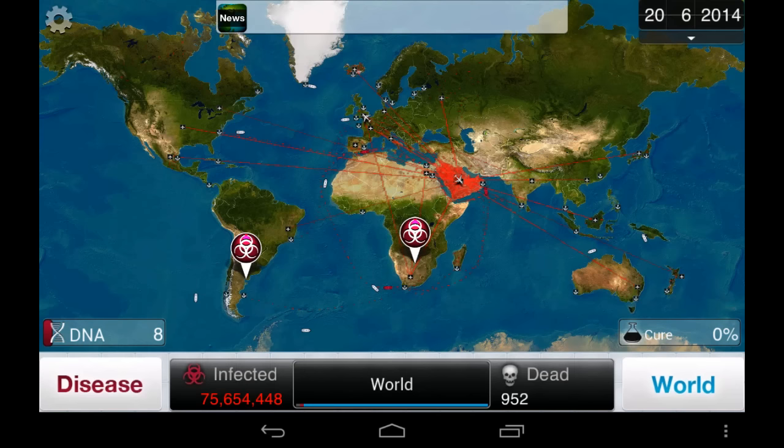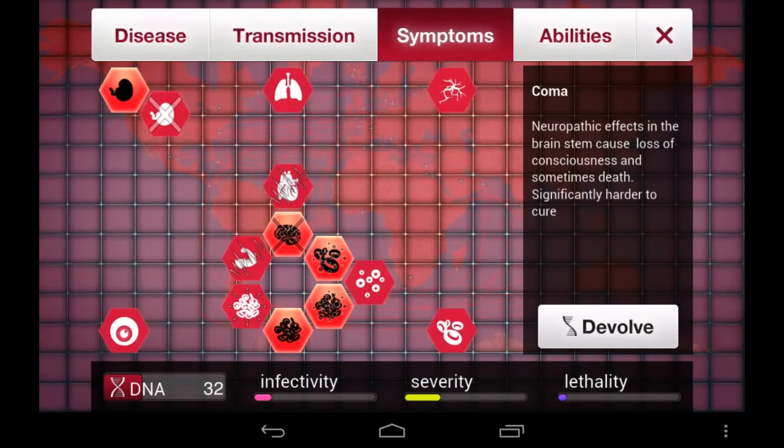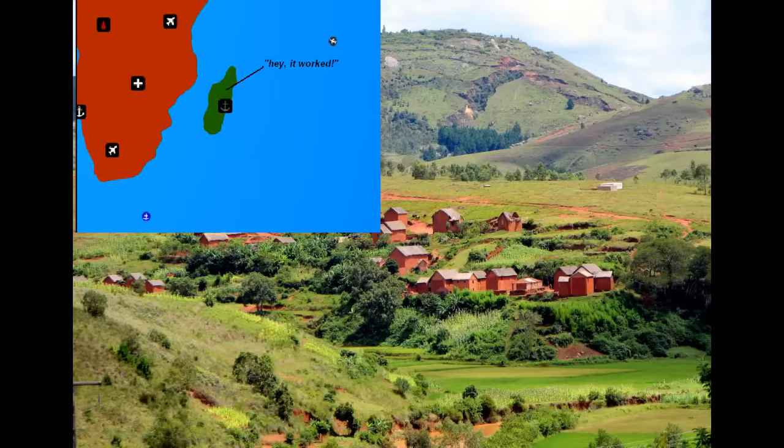The core game is the same, with a few improvements, like additional plague types and more in-depth customization of how your disease behaves. Also, Greenland is the new Madagascar.